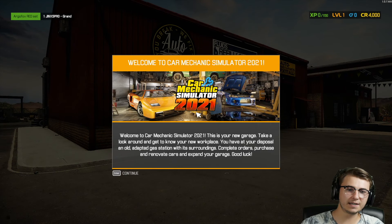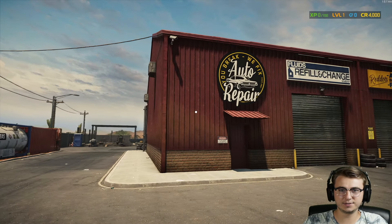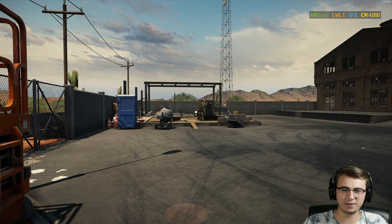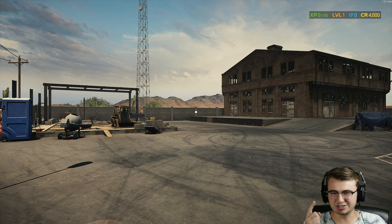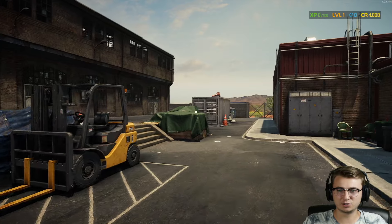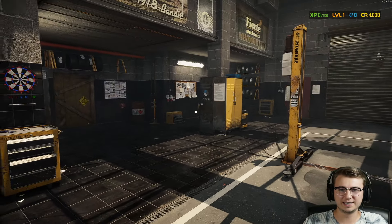Here we are, welcome to Car Mechanic Simulator 2021. This is your new garage — take a look around and get to know your new workspace. You have at your disposal an old adapted gas station with its surroundings. Complete orders, purchase and renovate cars, and expand your garage. We've actually looked around at the space in the demo, so we start with just one main building and have to add things as time goes on. We're missing things like the car wash, and to the left I think might be storage. This one was the paint shop and the dyno, and there was a scrap thing in the shipping container back here.